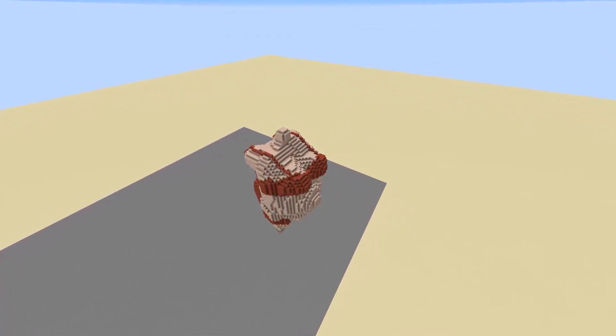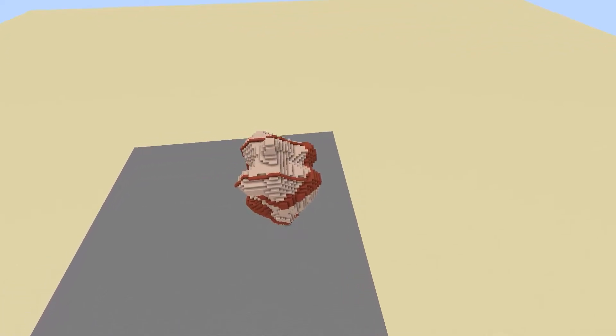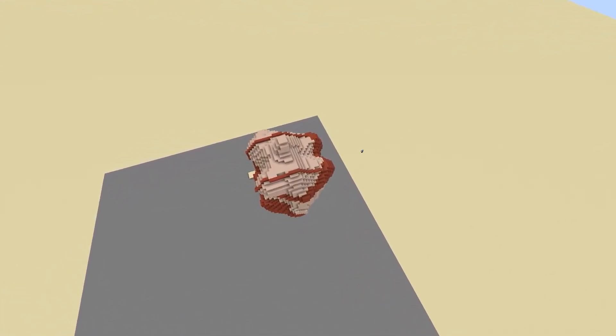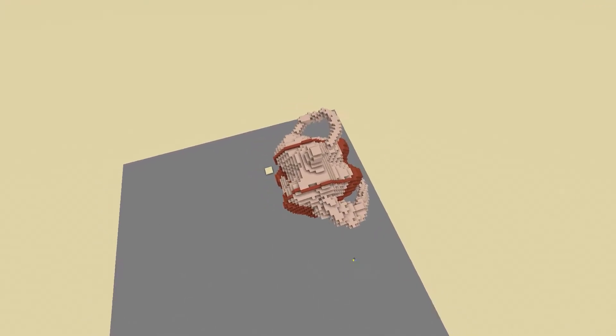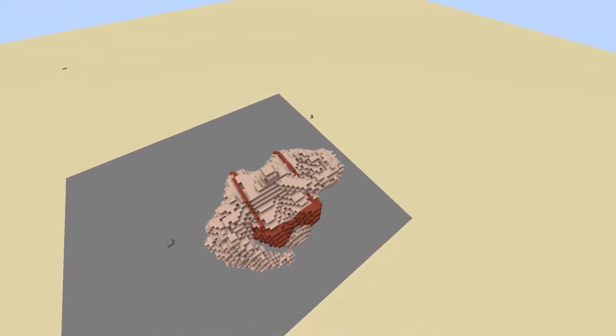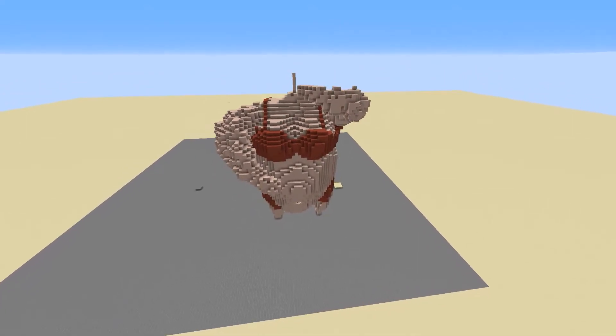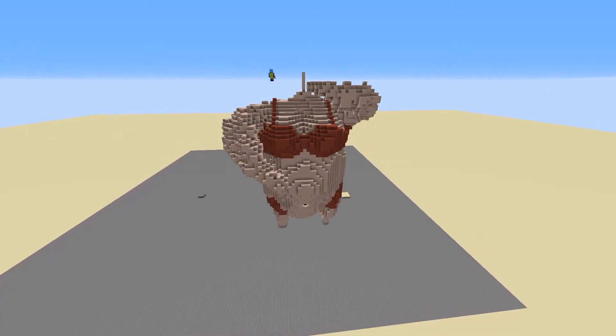After finishing up on the texturing of — I guess what you could call a bikini, I would call it more sacks of meat, but a bikini can work too — I was finally able to start building the arms of your mom. Now these things were massive, they more looked like giant sausages, but it still looks like your mom, so I called it good.